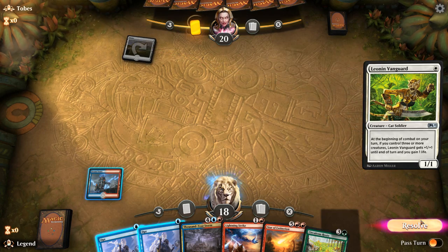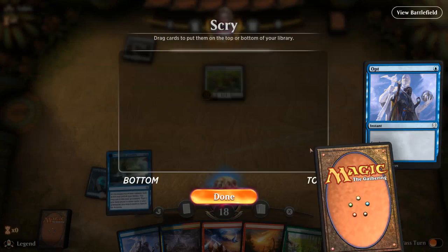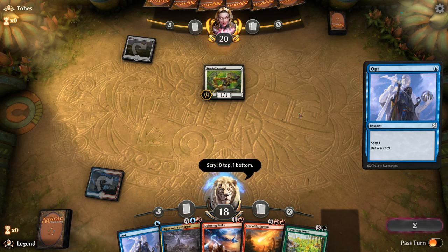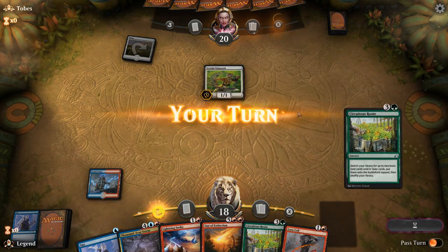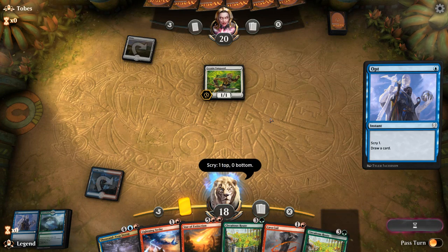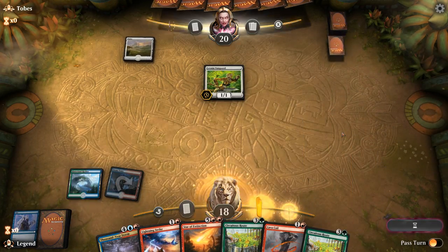Turn one, opponent plays a Leonin Vanguard — they're on a mono-white aggressive deck. Search for Azcanta is tempting since it gives us a bit of selection, but we really just need to find lands here. Lava Coil is not a land, neither is the next card, so I'm going to mainphase the Opt in hopes of finding a land. And that's a land! Next turn we can maybe use a Lightning Strike or Lava Coil to deal with the Vanguard.